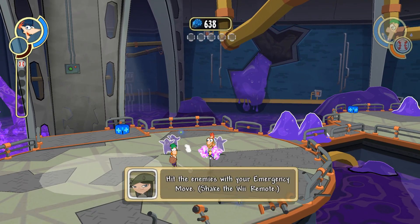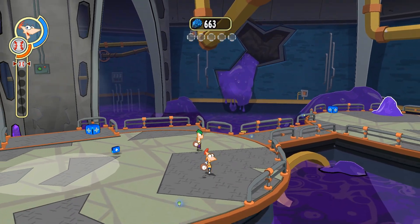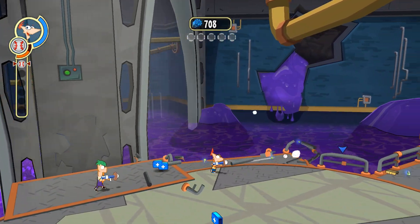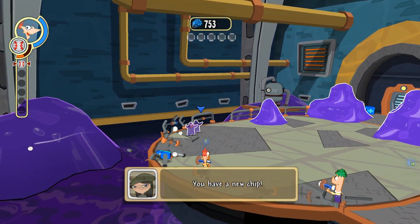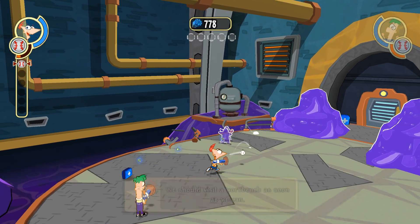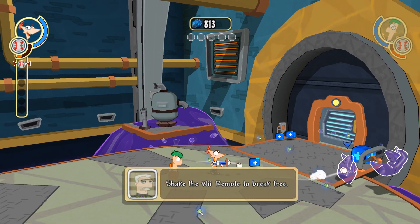Time for some close combat. The emergency move is good for when a bunch of enemies surround you. You have a new chip. They appear to be... Oh no, he's got to. Shake free to get out.